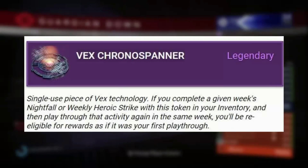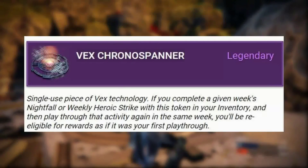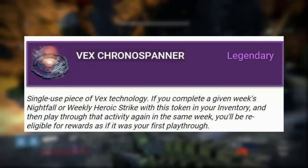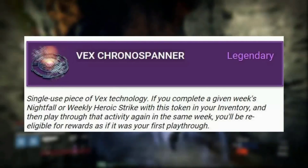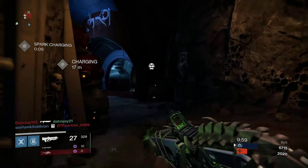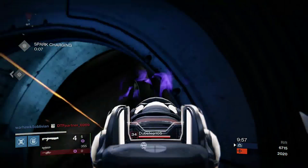As you can see on the screen now, it says you can do it for the Nightfall or Weekly Heroic, which is pretty cool. If you don't want any Exotics or Legendaries because you already have them all, you can go ahead and get 54 Strange Coins each week if you have three of these.